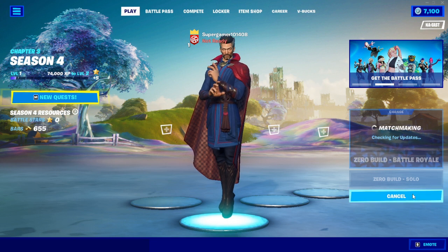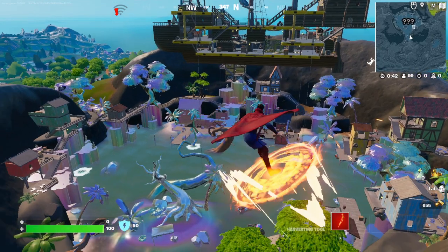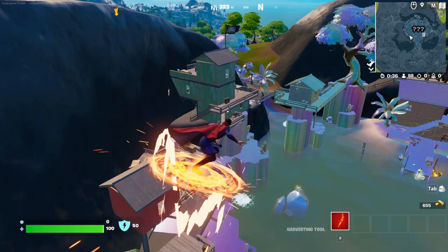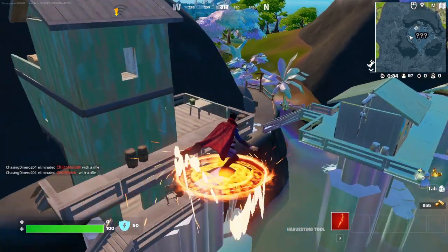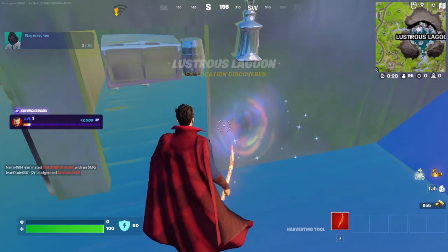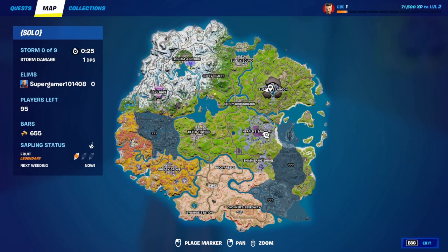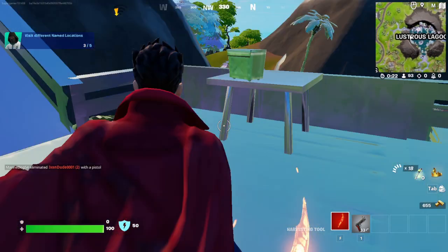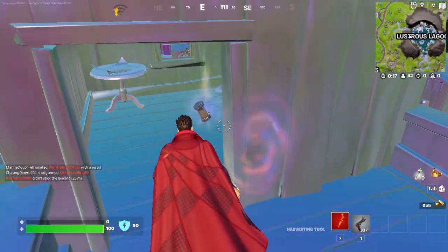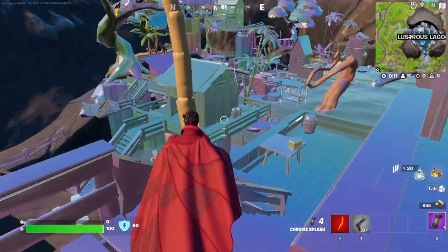I'm gonna get into a match and see what the new map is like and what's going on with the new season. I'm gonna land here — this used to be the Daily Bugle and then they changed it, so I'm gonna see what's going on with that. I don't know why I'm lagging so bad, my internet must be slow right now but it's not normally this bad. I think that's what's going on with this season — you can tell by the texture and stuff, it's chrome. Chrome splash — I'll throw one of these quick just to see what it does.